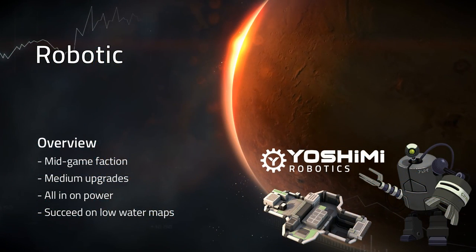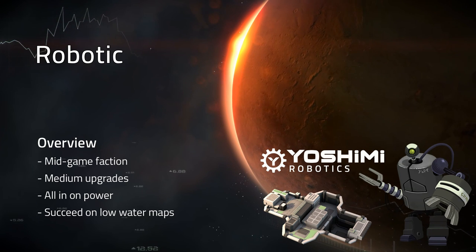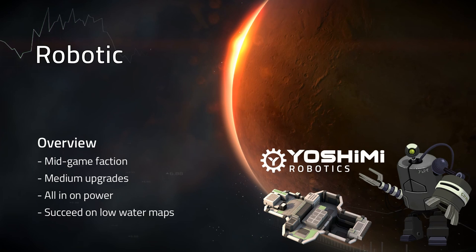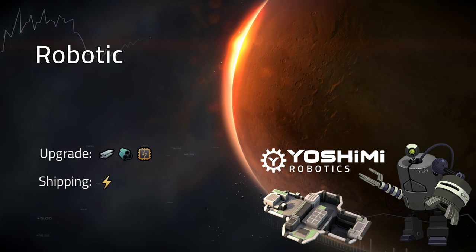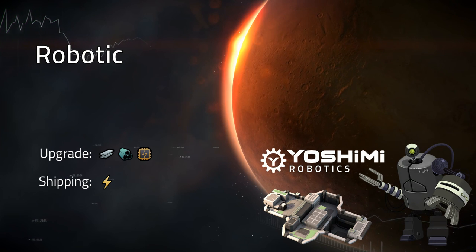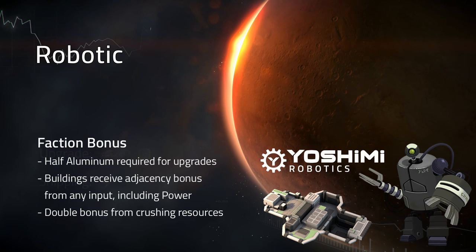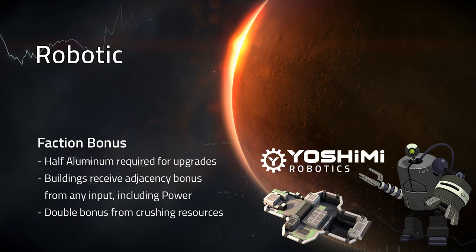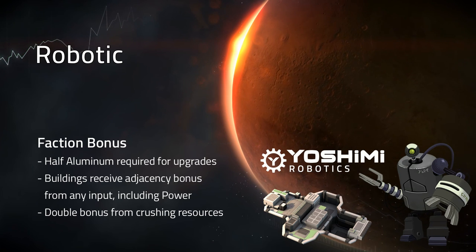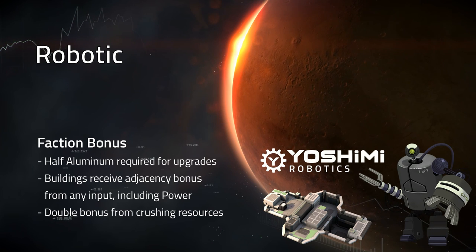Robots are a mid-game faction. They have medium speed upgrades, they go all in on power, and they can succeed on low water maps. Robots upgrade using steel, aluminum, and electronics. They have no life support, and they ship using power. As a bonus, robots require half the aluminum for upgrades. Their buildings receive adjacency bonus from any input including power, and they receive double bonus from crushing resources.